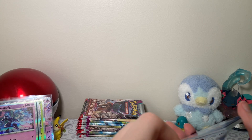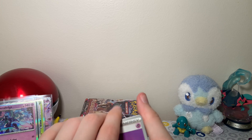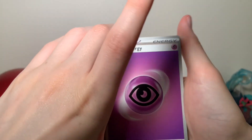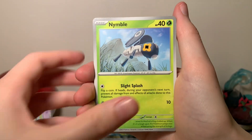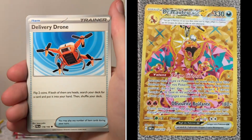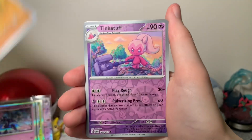One thing I wanted to mention when we pulled that Slowking — he is the Psychic Tera, which is his normal typing. But the new set coming out, Obsidian Flames, they do have Tera forms that don't match their normal abilities. I think the Charizard is going to be dark type, and I think that's going to be really cool. I know people who play the game are really excited for that.